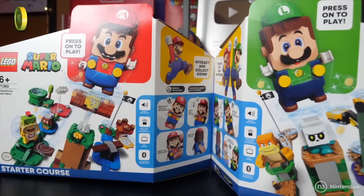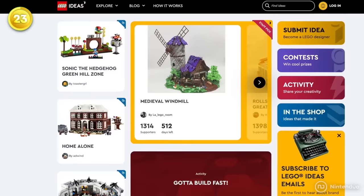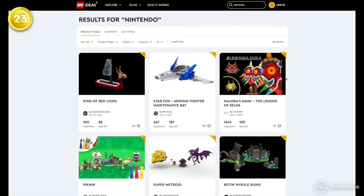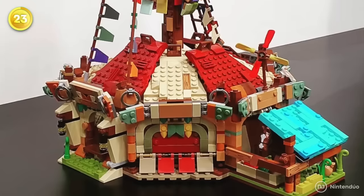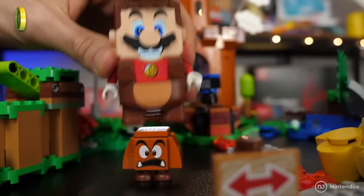In addition to Mario, fans have always wanted other Nintendo franchises to have LEGO versions too. On the LEGO Ideas website, where everyone can design LEGO versions of their favorite franchises, there are tons of versions of Nintendo franchises such as Animal Crossing or The Legend of Zelda. Unfortunately, none of these have been approved yet.